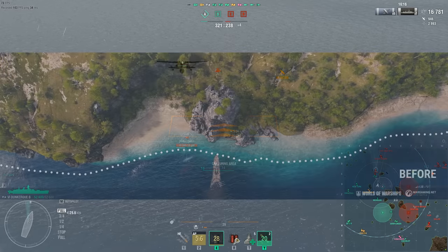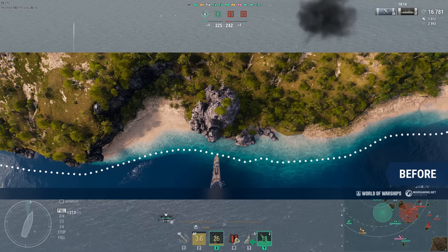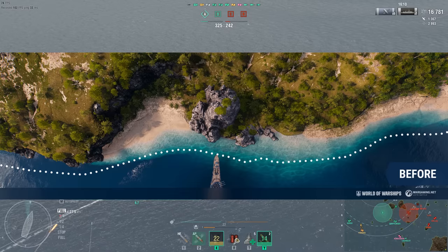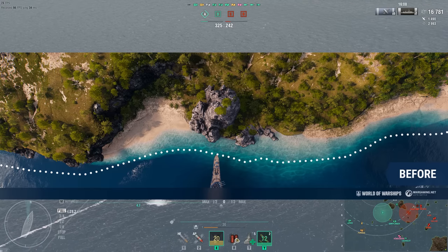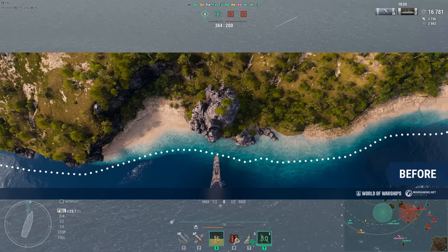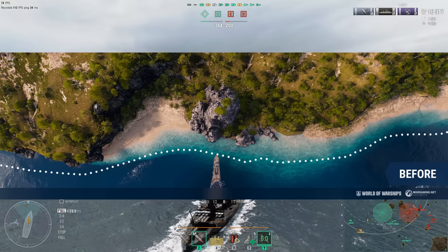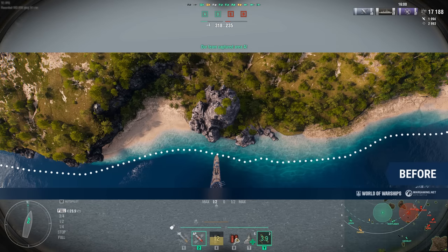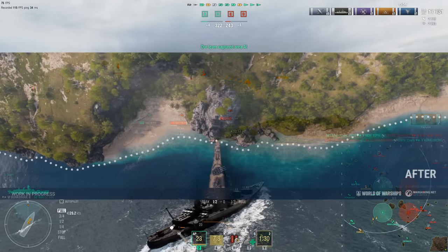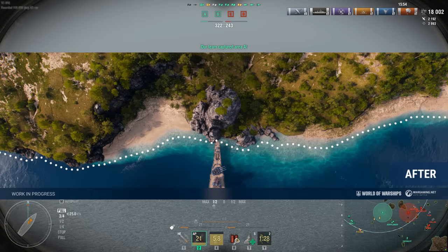As you can see in the before picture, there's a ship — I actually can't tell what it is, the pixels aren't there. Some cruiser, or maybe one of the new hybrid carriers? Whatever. You can see it's donked into the island fairly far away from the shore. And then in the second image, you can see that they've adjusted the collision boxes and it's much closer to the shore now.